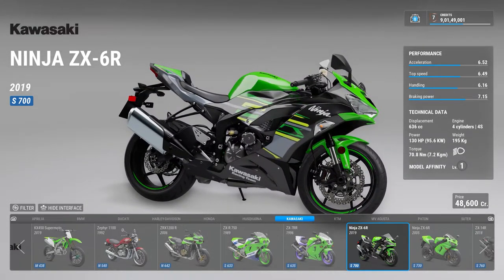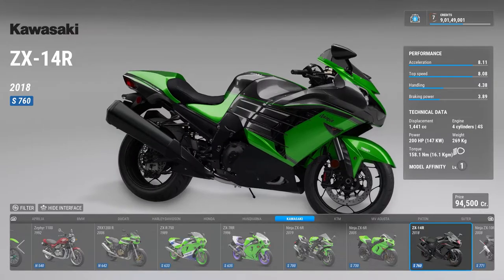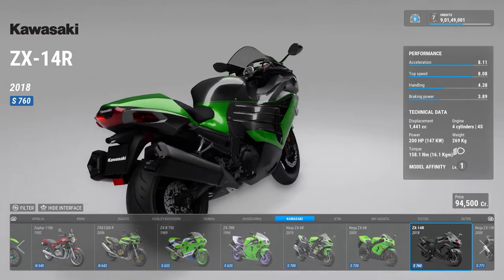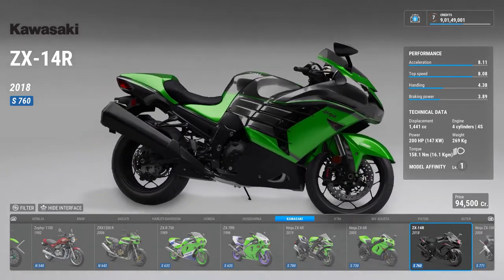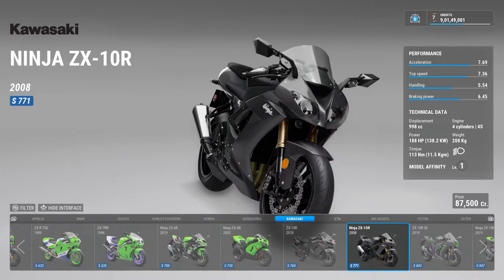Then there's this bike — it's called a ZX14R but also known as the ZZR 14R, so it has two names. This bike was solely built to compete with the Hayabusa. Then there is my favorite — the ZX10R.